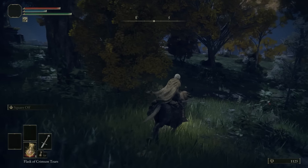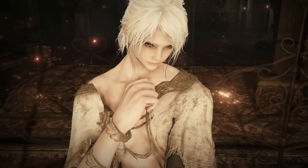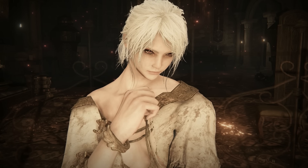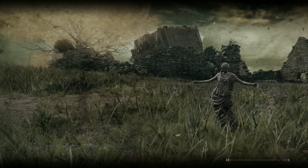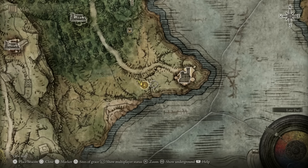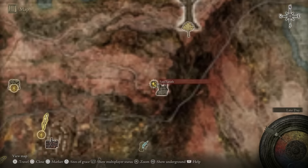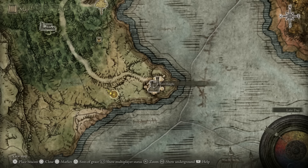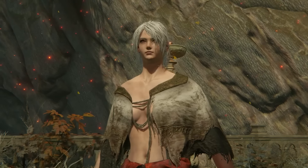Now let's go over some key items you'll need to traverse the entire map. First is the Dectus Medallion, which has two halves. The first half can be found in Fort Haight in Limgrave — pretty easy to get in the early game. The second half is inside Fort Faroth in Caelid, which is a bit trickier. Getting these two medallion pieces will make your life a hell of a lot easier later in your playthrough, so go out of your way in the early game to get this taken care of. You can knock these out very fast and it will serve you well later on.